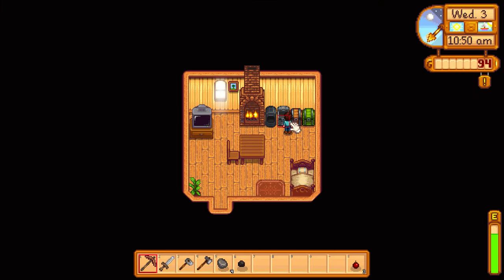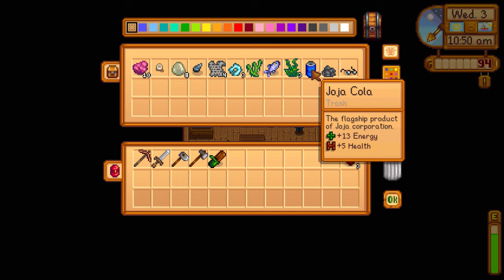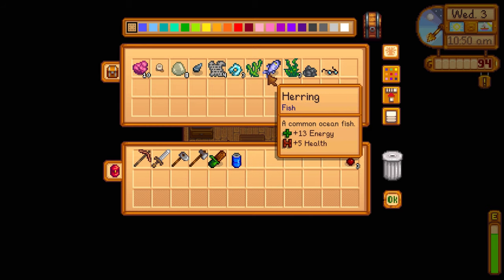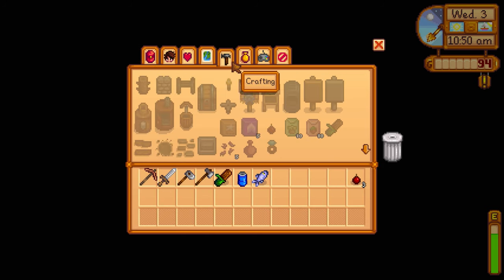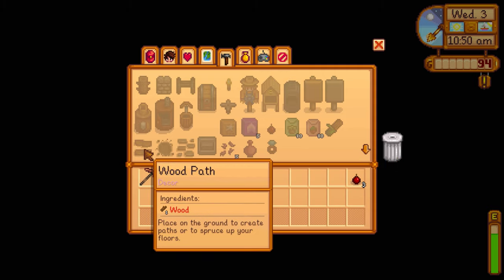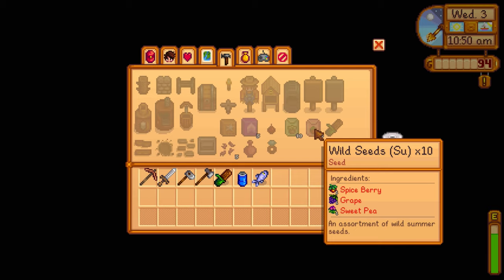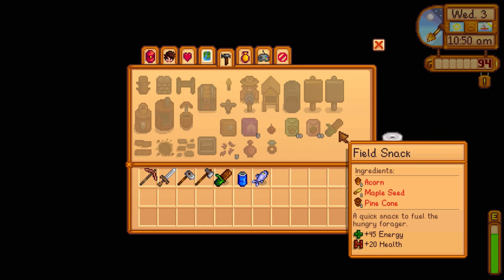Speaking of energy, do we have anything that will help us refuel during the trip? We do have a field snack right there, herring, and some Georgia Cola - a little bit of energy there. The summer foraging items are spice berry, grape, and sweet pea. We've only come across sweet pea thus far. We can also get field snacks - need acorn, maple seed, and pine cone for that.